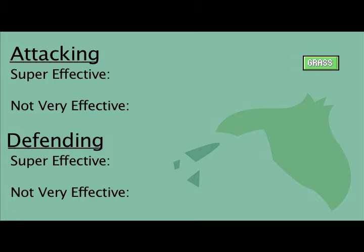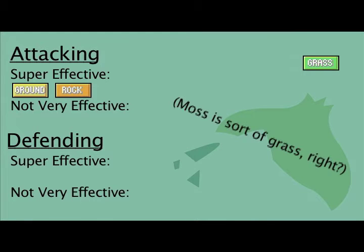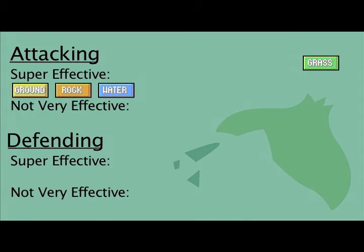Grass is super effective against Ground types, because that's where grass grows. Moss covers rock, so Grass is super effective against Rock. Grass is super effective against Water, because plants absorb water. Grass is not very effective on Flying, because grass grows on the ground.